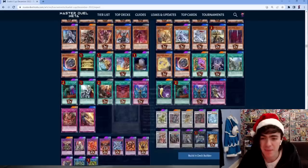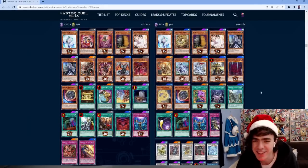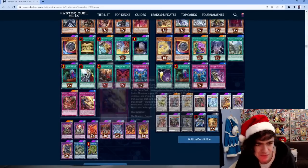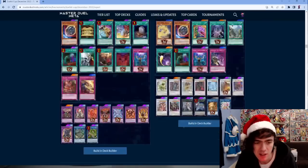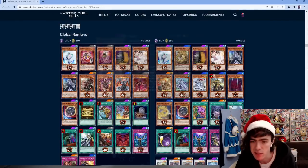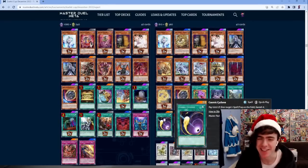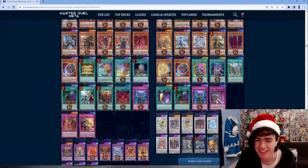Top 10 - Swordsoul Branded. Opting for both the Branded trap cards, running one copy of Animus. The Swordsoul side looks very standard - not running the floodgate guy, just one Cosmic Cyclone. This guy was running Copium hoping to draw it against Runick, but he's top 10 so he must have drawn it quite a lot.